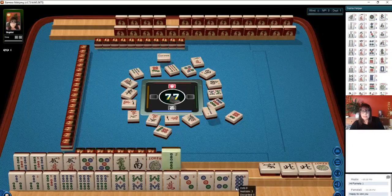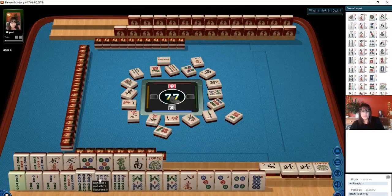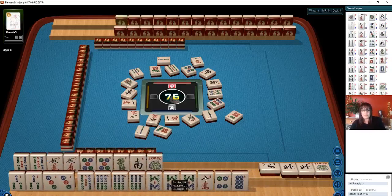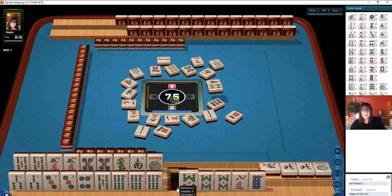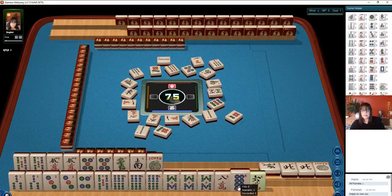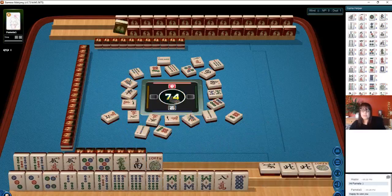2 bamboos. 2, 3, 5, 3, 4, 5, 6. I think 3, 4, 5, 6 in suits has the strongest potential even though it's still pretty weak. Right here — 3, 4, 5, 6. 7 bamboos. There's another 6.